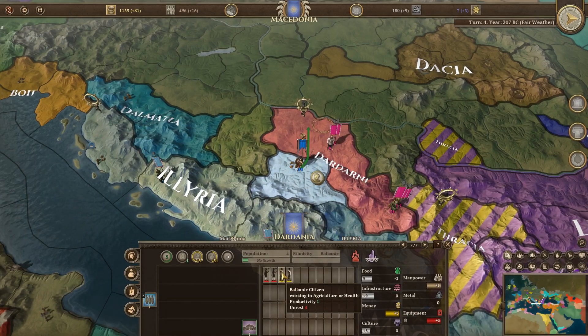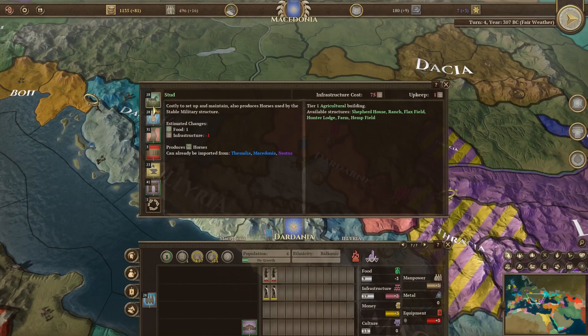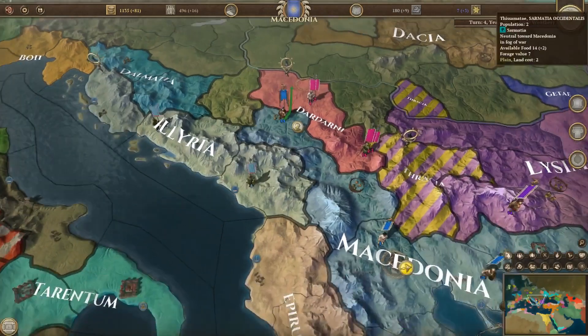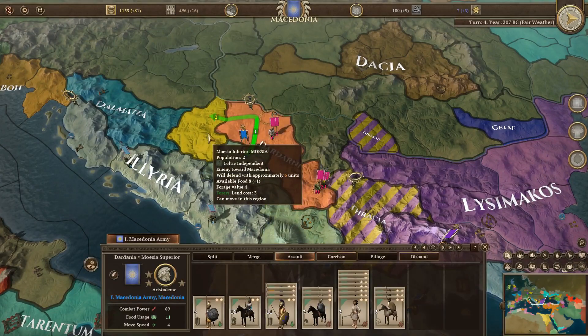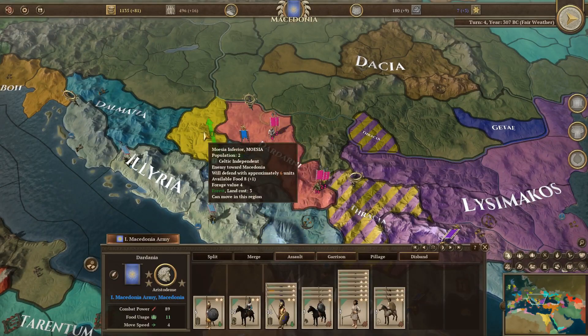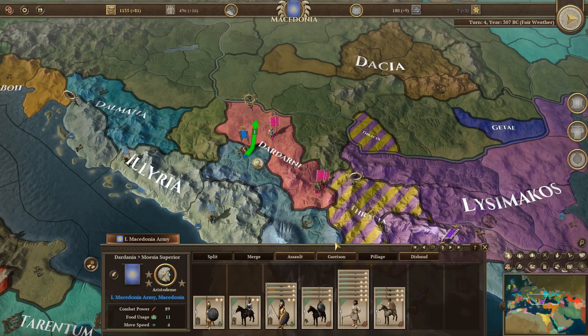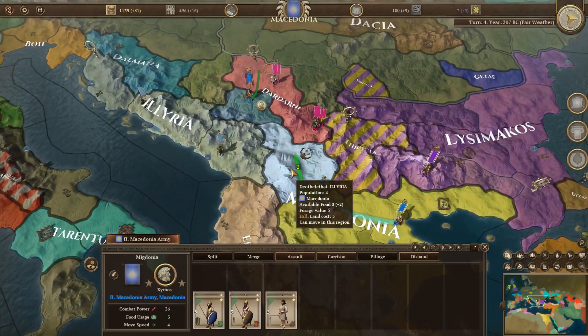We won't be able to get food from this raided area, which is a bit of a problem. So just going to send all of the people to try to get some food — we need supplies for our units. Alternatively I could grab the army and send it somewhere else. Let's go straight through there and try this out. I'm thinking to grab this unit and send them up towards Illyria, towards Latai.